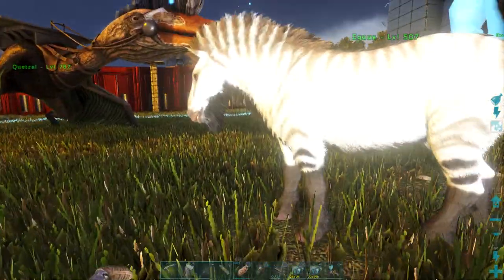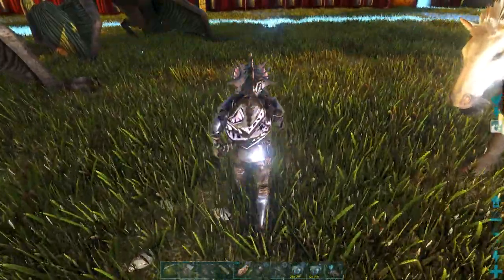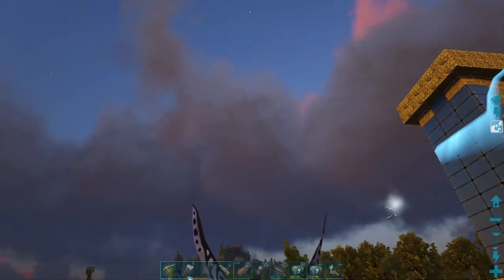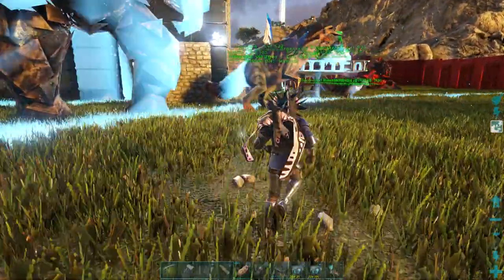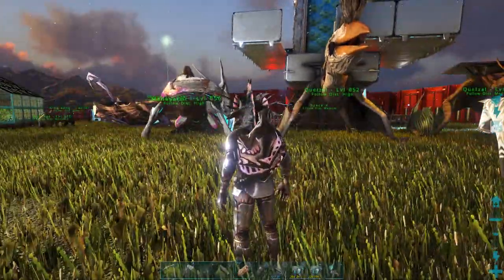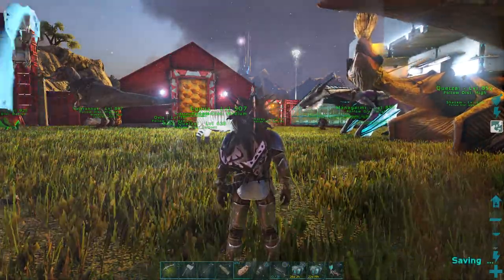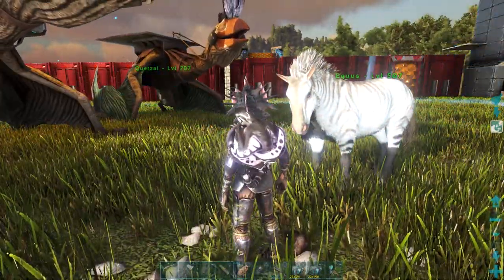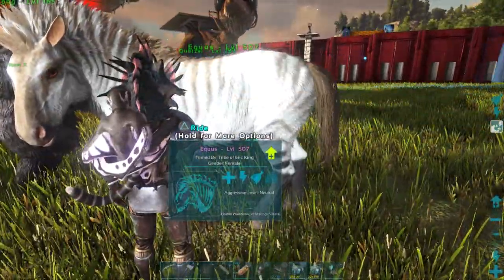If you don't have a cryopod for your horse, when you're looking for the quetzal just bring a bird and carry the horse around — that could work. I'd also suggest getting a Sinomacrops, because when the quetzal is in the air you can go up in the air and shoot it, which definitely helps. If you don't have a Sinomacrops, a friend could carry you with a bird, or you just gotta get creative. Once you're close enough to the quetzal, net it — it'll fall to the ground. On an official server, use dino gates over the quetzal after you knock it out to trap it.